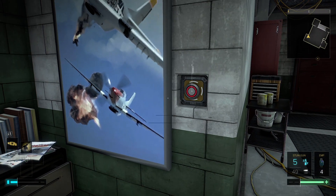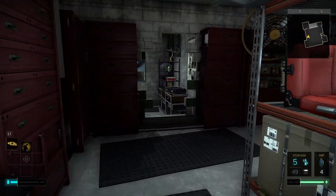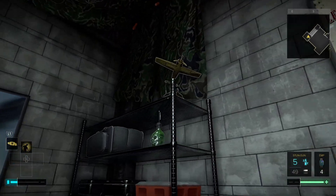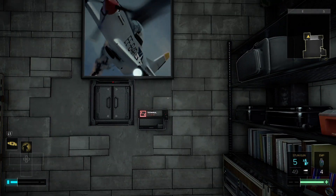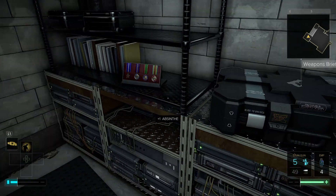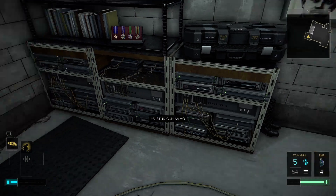Check behind the picture frame - whoa, a secret stash. Look at this. What is this? A trophy. Another secret stash - I found the secret stash within the secret stash. Stun gun ammo, I'll take that.